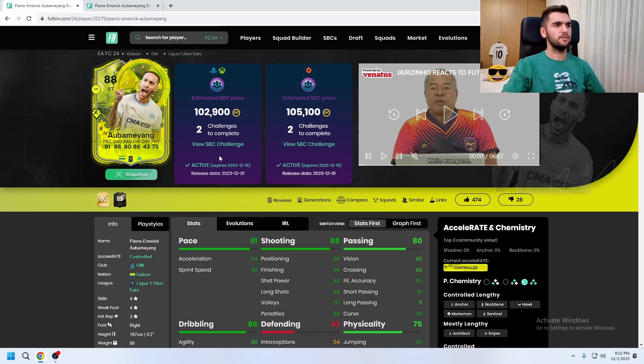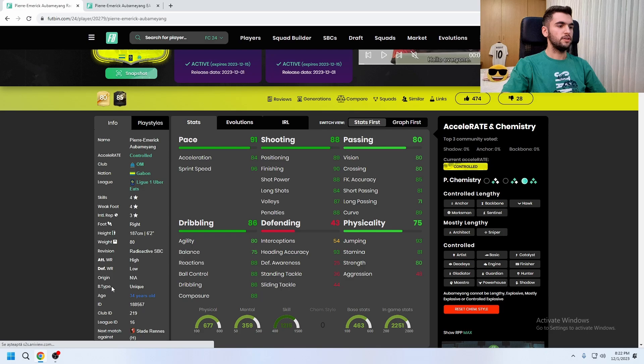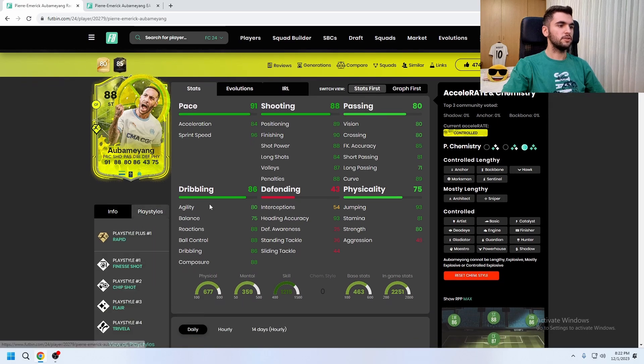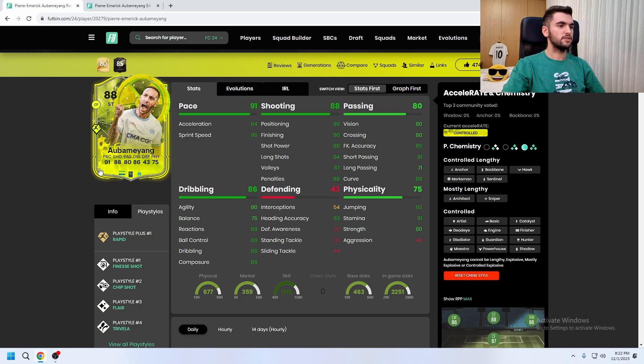His price doesn't look bad. He has 4-star skills, 4-star weak foot, he is right-footed, 6 foot 2, high/low work rates, and his body type is unique. His play styles include finisher, chip shot, rapid, flare, and prevail.